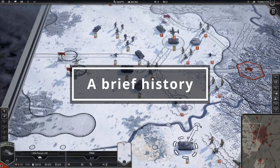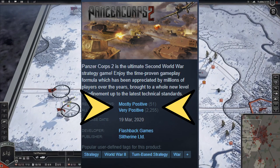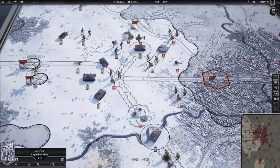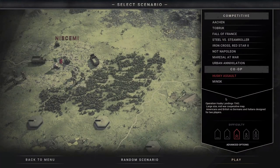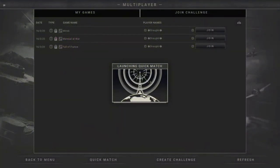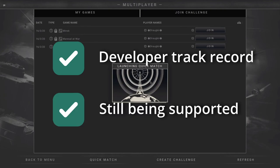The game was first released in March 2020 receiving overall positive reviews. After the success of the original Panzer Corps, the developer Flashback Games Studios went on to develop Warhammer 40k Armageddon before turning their attention to Panzer Corps 2. So the developer does have a track record with this kind of game, and the game is well supported with future DLCs on the horizon.